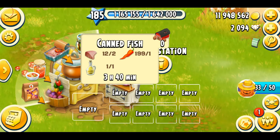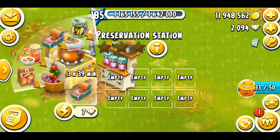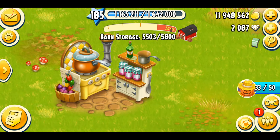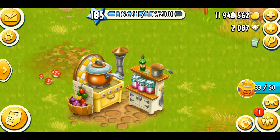The next product is the canned fish. You need two fish fillets, one pepper, and one olive oil. It's going to take three hours and 40 minutes to be produced. Thank God I have one olive oil. It costs seven diamonds to speed it up as well — 56 XP for one canned fish. That was a lot of XP for one product.